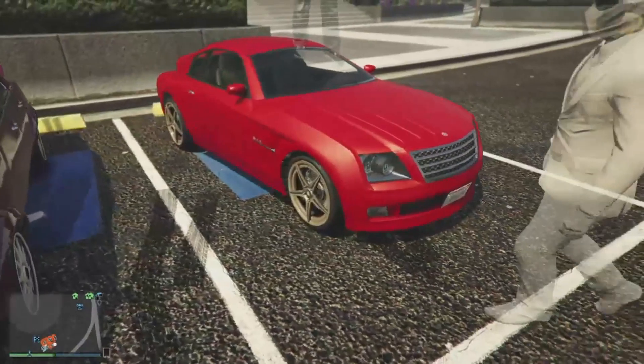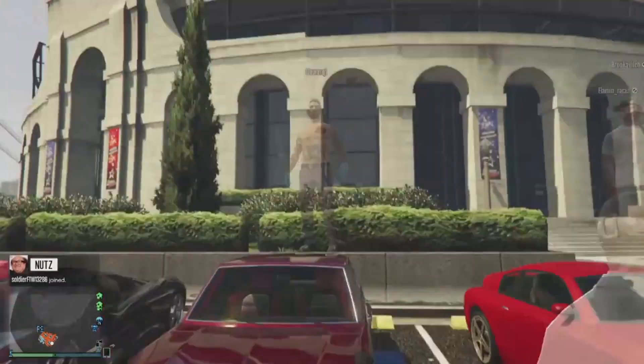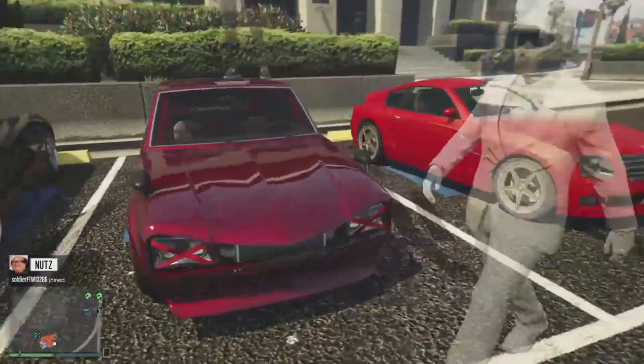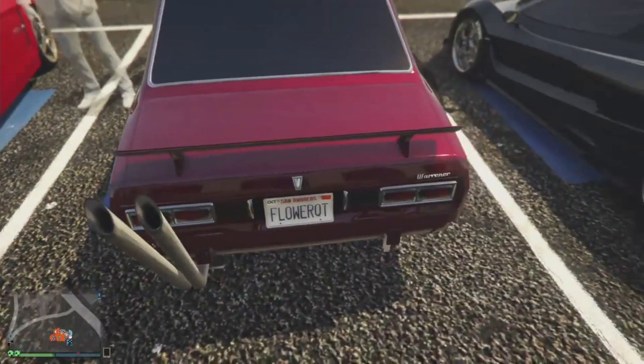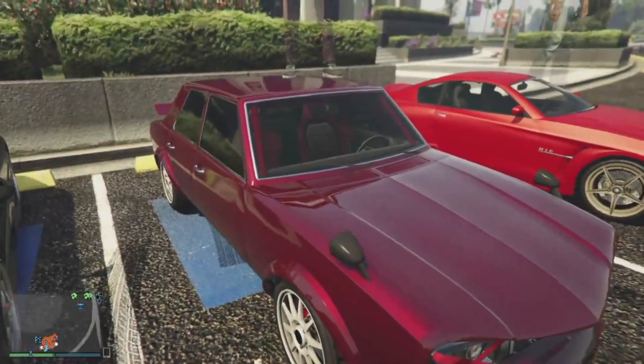That one you can't really customize too much on, but I like how the cream sort of matches with the rims there. This next one from Flower — oh man, this is one of the hipster cars, going way back in the day. Is this the Warraner? Yeah, this is the Warraner, here we go. He's got a darker red there.